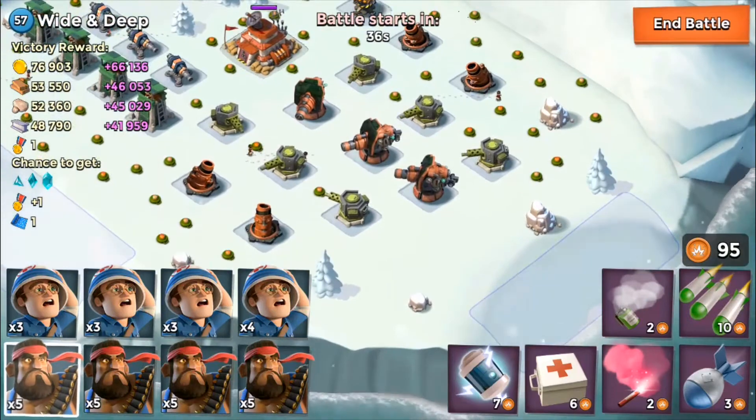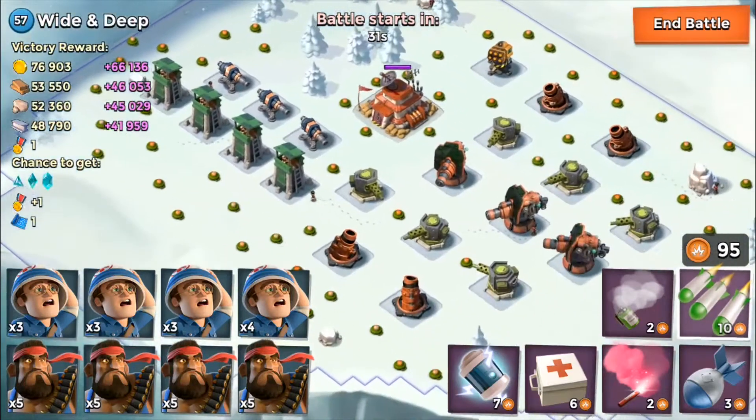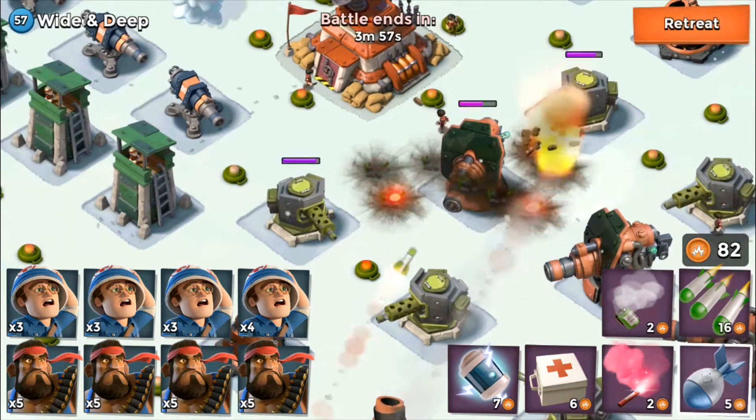We've got a lot of mines but the heavies can take the damage. One thing we need to do is take out these boom cannons - I think that's really all we need to take out.